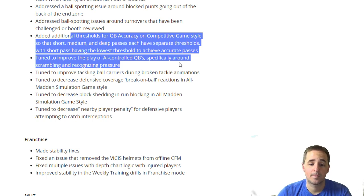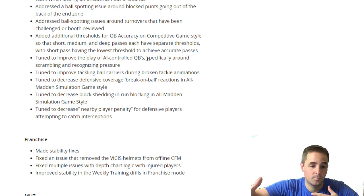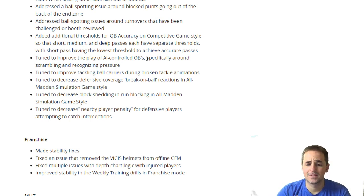Short pass has the lowest threshold to achieve an accurate pass. What does that mean — does that mean previously short, medium, and deep were all on one rating? Short pass: my understanding, though I'm not sure, was that 90 short throw, if your feet were set and you were in the pocket, it was clean — if you threw a drag, you'd complete it with 90-plus short. Is it lower now? Is it 85? Is it 80? We've got to start testing these quarterbacks, start throwing drags, see if we get inaccurate passes. The ranges I think are 0-10, 10-40, and over 40 yards. These are some important questions we need to start asking as we throw passes with the quarterback.